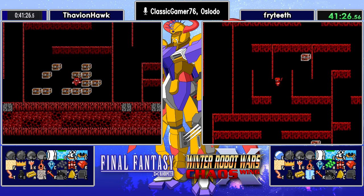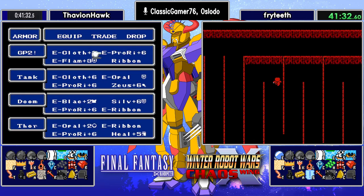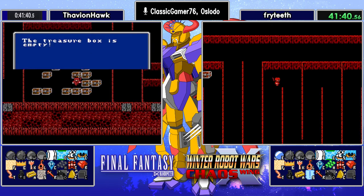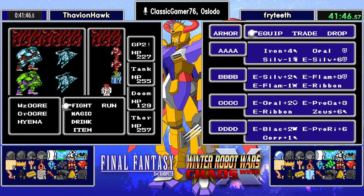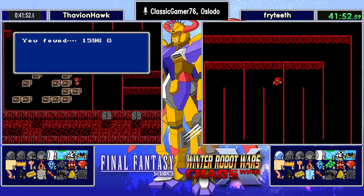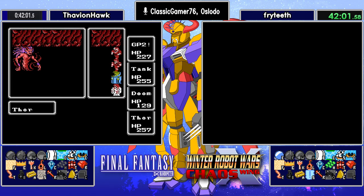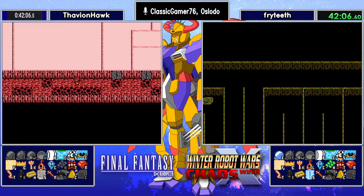And the third Ribbon! Volcano provides two Ribbons on one floor. That is huge. We have seen all three Ribbons now. That means Fryteeth will also get his Ribbons. Fryteeth has two rows full, so he's up to 12 shards. Thavian, meanwhile, will probably be two shards behind. They pretty much picked up the same shards, except for what was past the Orblet, and of course two of those would be from Lich. Our tracker points out it's 14 to 12, but not for long.